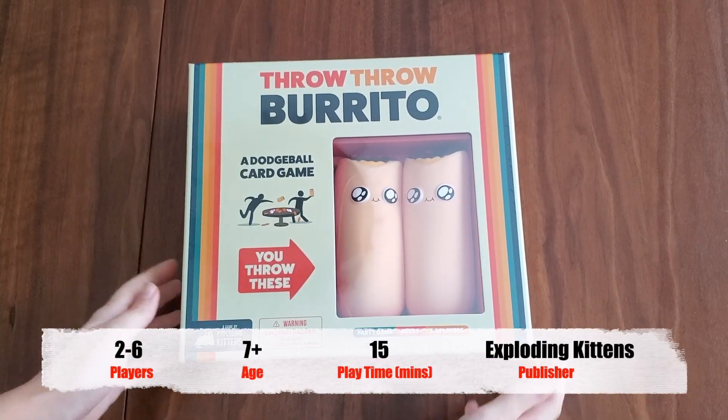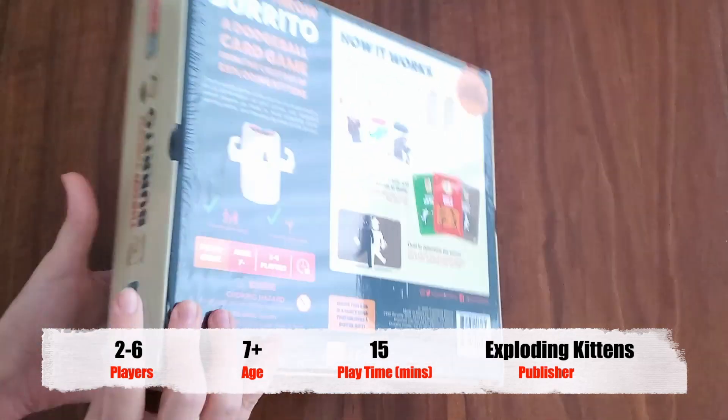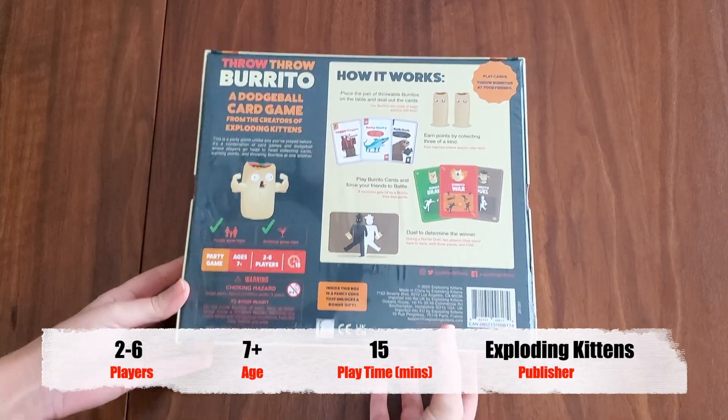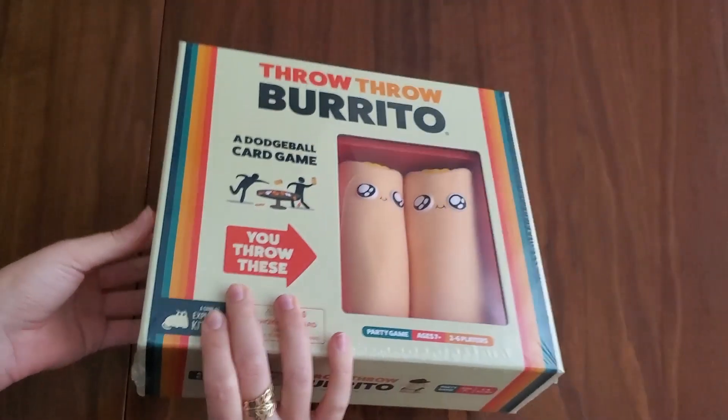Welcome to the unboxing of Throw Throw Burrito. This is a two to six player game for ages seven and up, plays in 15 minutes, and is by the publisher Exploding Kittens.